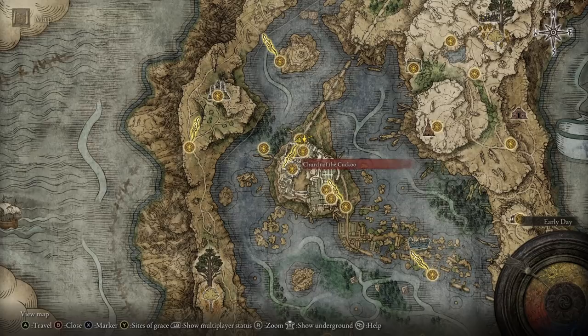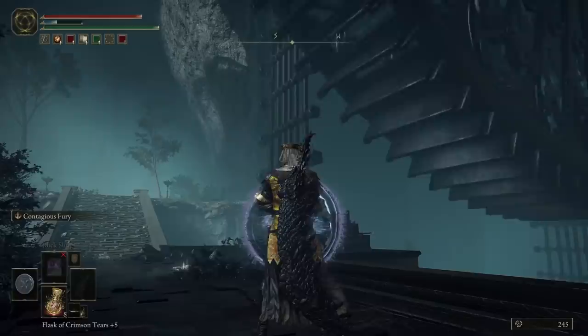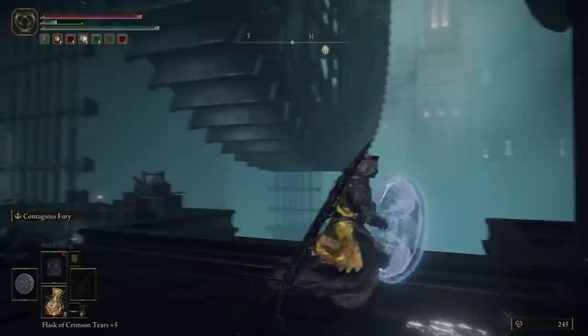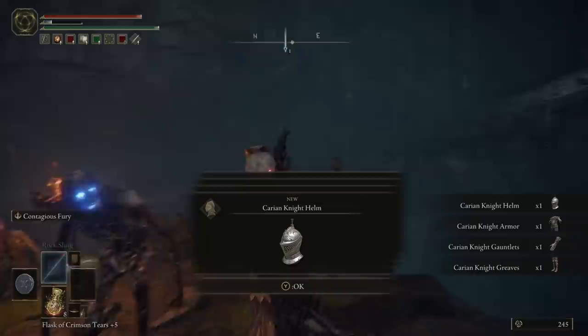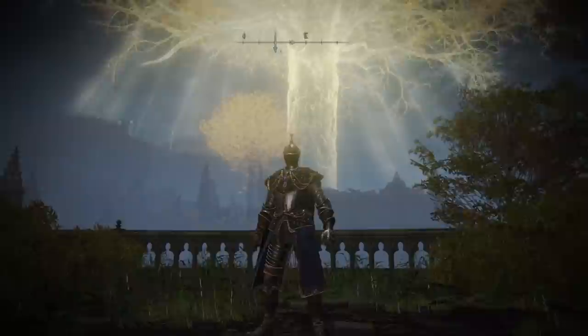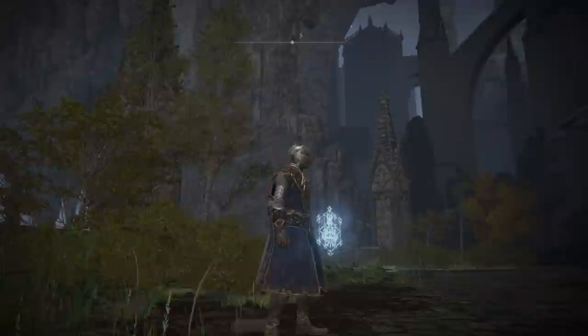Fourth, this one is in the Raya Lucaria Academy, which you progress to in the main story of the game. Not far from the Church of the Cuckoo Site of Grace, through the graveyard, is a sort of waterwheel elevator contraption. If you ignore this and instead hug the wall to your right and jump down, then follow a short rocky path to your left, you'll find a few zombies in front of a gravestone with some loot on it. Said loot is the Carrion Knight armor set, which has decent stats but nothing insane — more for the look, giving you a beautiful aesthetic of a glintstone battle mage.